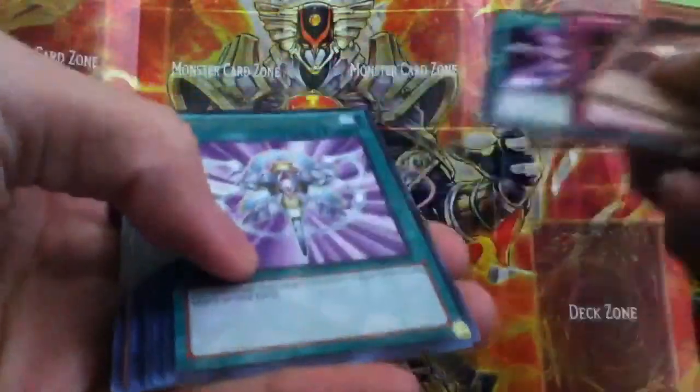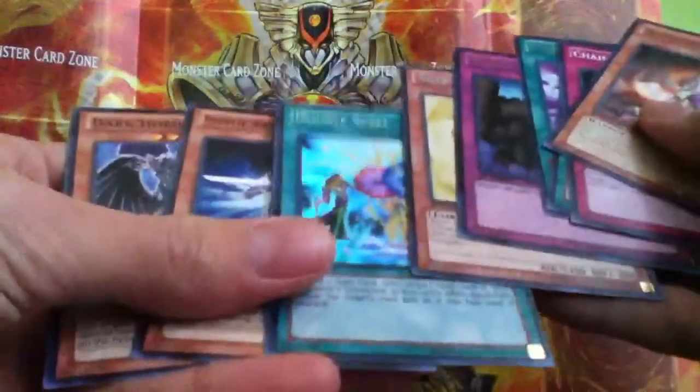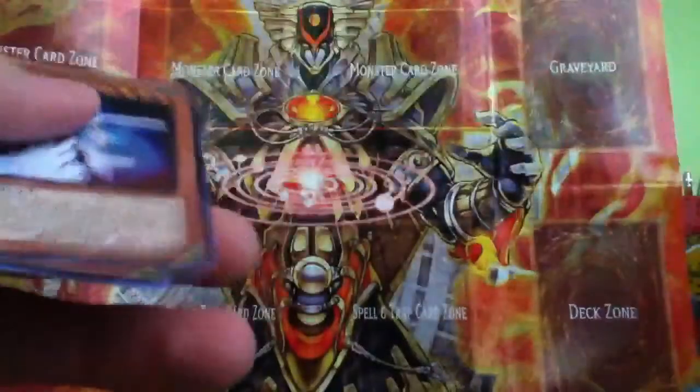Two Breakers? Okay. Monster Reincarnation. Ooh, sweet! A Royal Decree. And another Shining Angel. Dang. And a Double Spell. So yeah, that's pretty cool. I've got some okay stuff. Not bad.